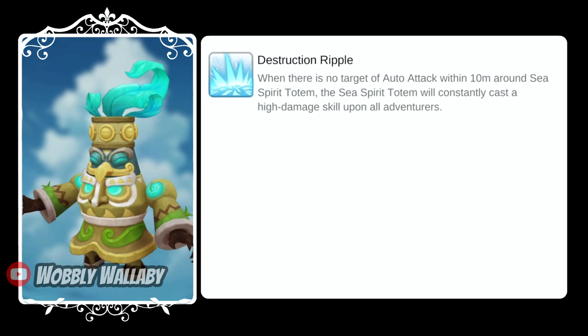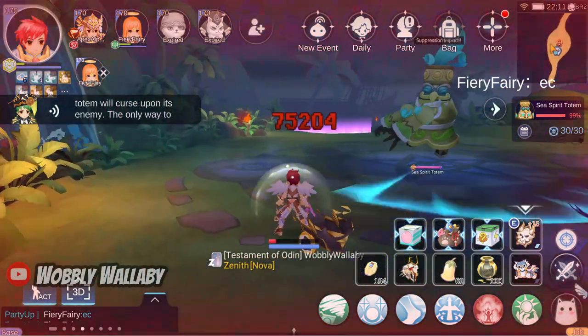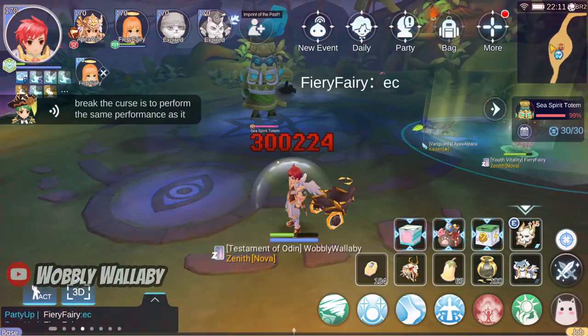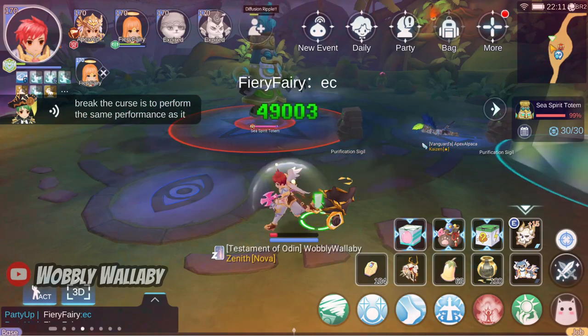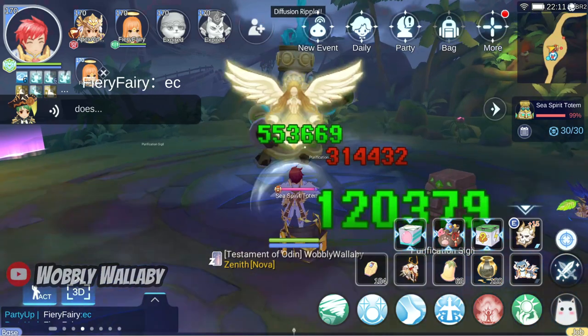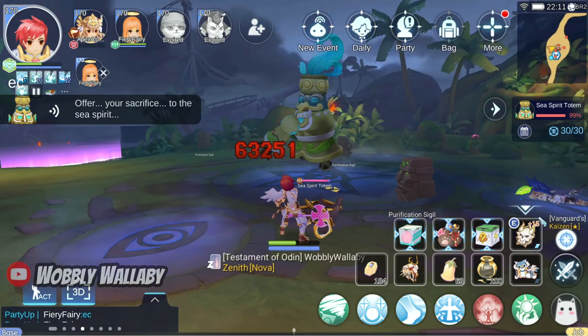Next is the Destruction Ripple. If he can't auto-attack someone within the 10-meter range, he keeps sending powerful skills that reach the whole map, until someone's forced back into his range. In this example, one teammate is dead near the boss but he doesn't count because he's dead, so the boss can't auto-attack him. As a result, he keeps sending out the diffusion ripples to hit us. When this happens, someone who is tanky just needs to go near him so he can attack you again. Basically the boss is telling you that he misses you and he wants you to be friends.